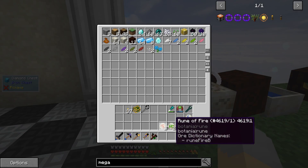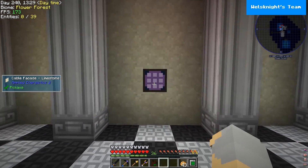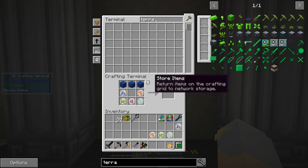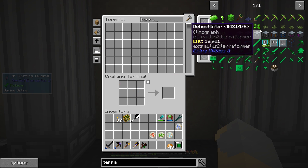I did go ahead and finished making all of these runes between episodes, so we should be able to make a Terra steel agglomeration plate — this thing right here. I do need to make a block of mana steel.